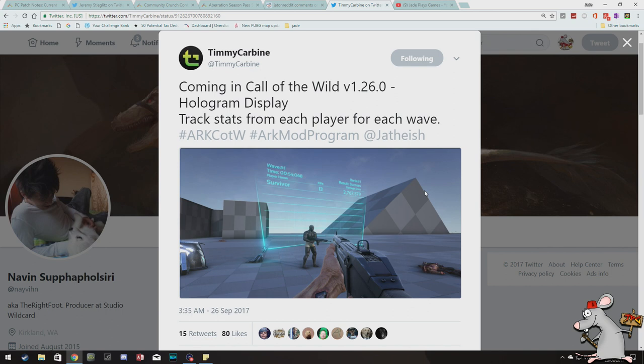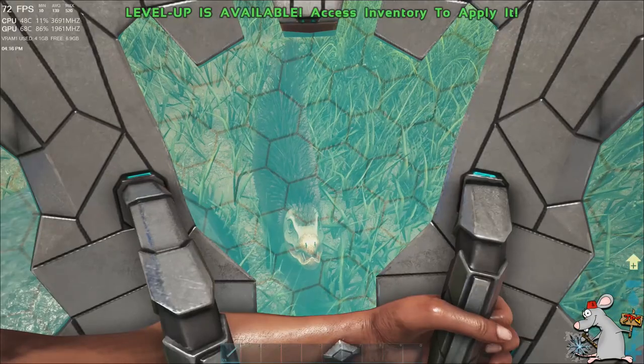Nothing related to the main game but related to sponsored mods — the Call of the Wild mod is currently on one of my PC servers. Made by Timmy Carbine, it's a horde based mode where you have to survive against waves of dinosaurs. We've been testing it out over the last few weeks and it's been loads of fun. One of our suggestions was getting a leaderboard and Timmy's implemented it — I can't wait to see it in game. This would be amazing if taken on board for PvP — imagine a hologram showing exactly how many kills a survivor had. Wildcard, take what Timmy's doing, pay him more and get it into PvP.